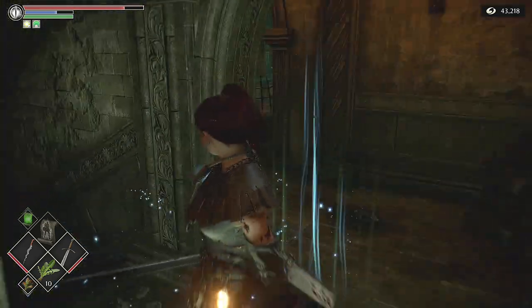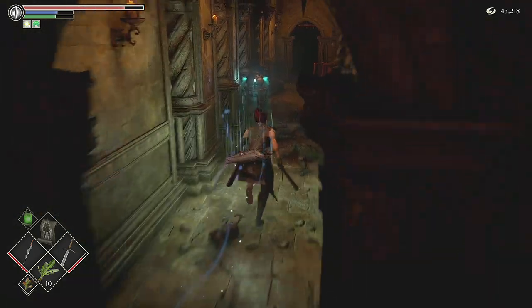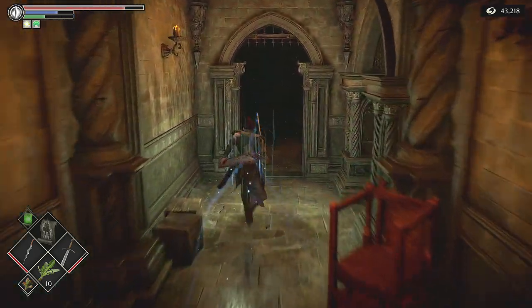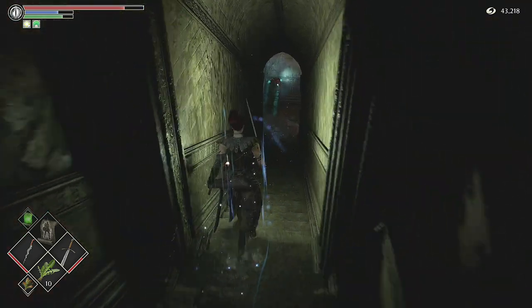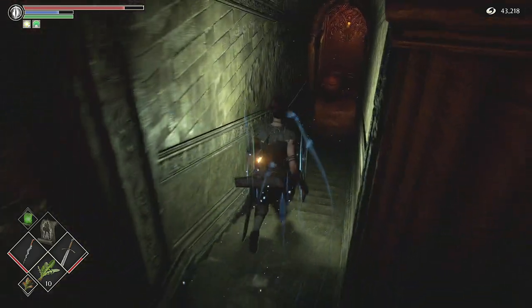This is the point where you can kind of get a little bit confused. We're going to want to head down the stairs just here. A couple of gates on the right that we're not going to pass through on this video, and then on downwards to here. Now in this room, we're going to go down this bit and keep going down.